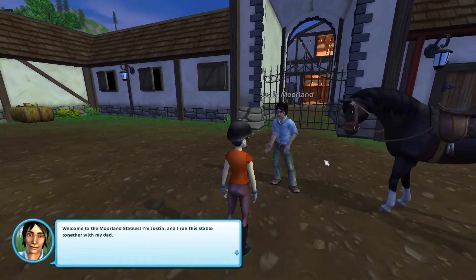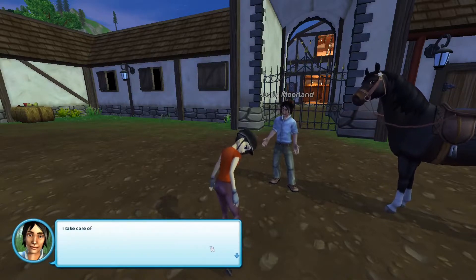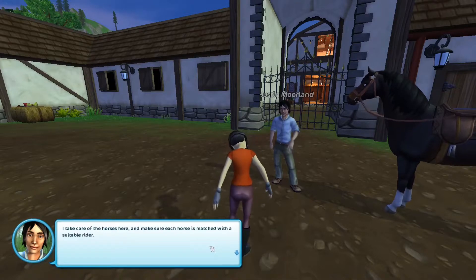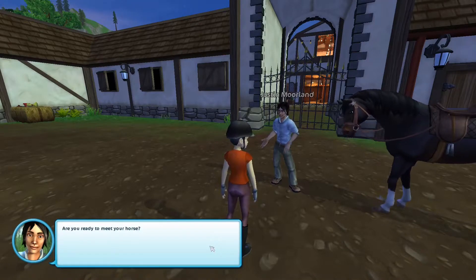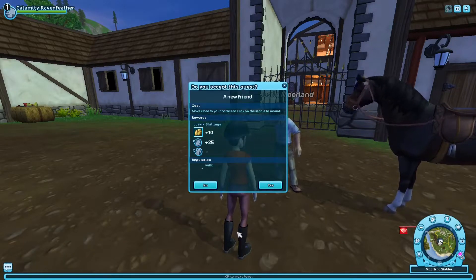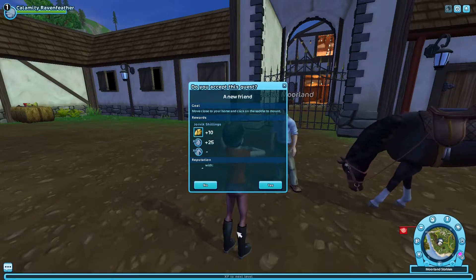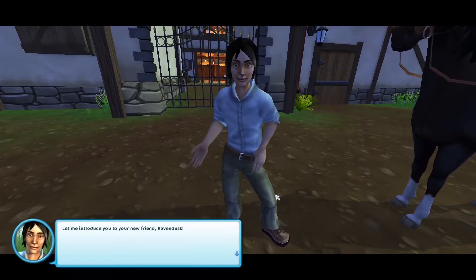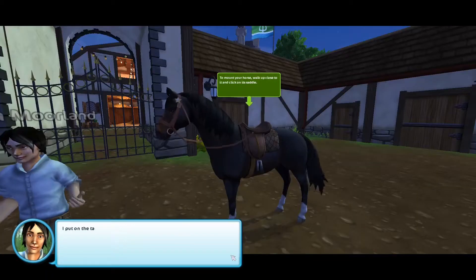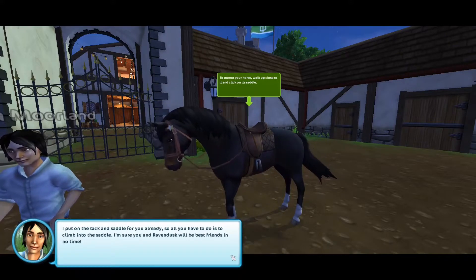Welcome to the Moreland Stables. I'm Justin, and I run this stable together with my dad. I take care of the horses here and make sure each horse is matched with a suitable rider. Are you ready to meet your horse? It says to move close to your horse and click on the saddle to mount. Let me introduce you to your new friend, Raven Dusk.